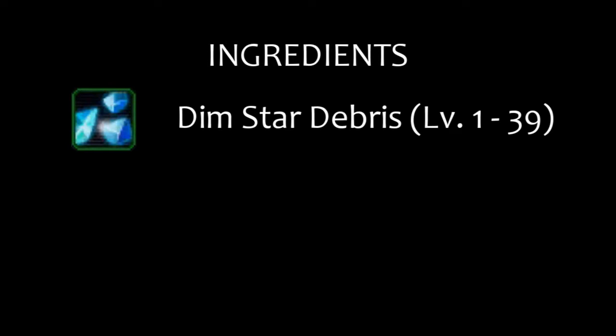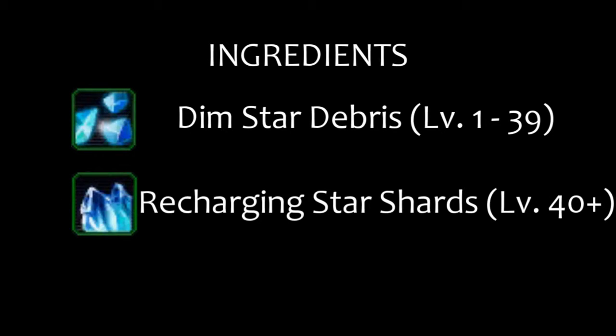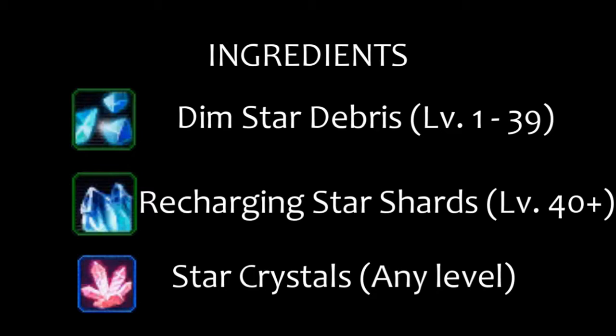Another thing to know are the ingredients of Gear Fortification. Basically, you need Dim Star Debris, Recharging Star Shards, or Star Crystals. Dim Star Debris is used for low level gear, which means between the level range of 1-39. From level 40 and above you need Recharging Star Shards to fortify your gear. Star Crystals can be used on gear of every level, but they are quite hard to get.